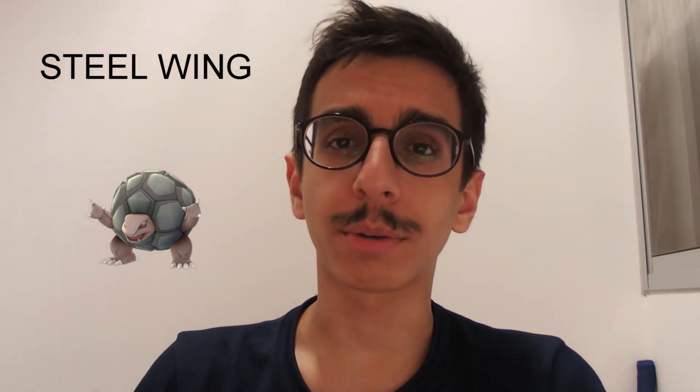One of Ho-Oh's fast moves is Steel Wing, and Steel Wing is strong against rock types. This is going to be very nerve-wracking for your Golems, because they are going to take a lot of damage if Ho-Oh has Steel Wing. Try to dodge if you can, especially if you're in a big group, otherwise your Golems are going to go down fast.